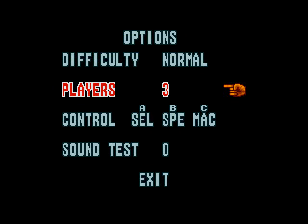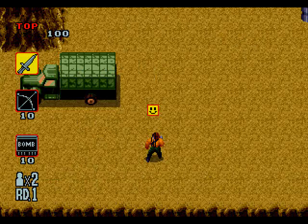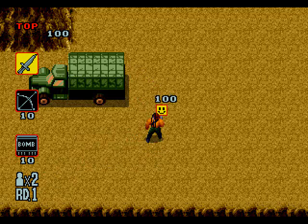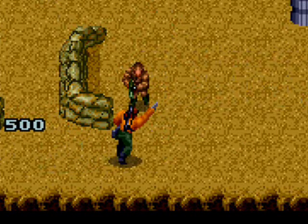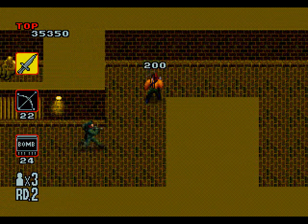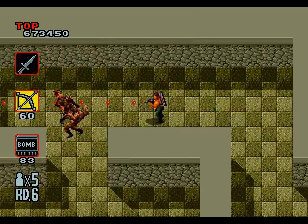Fortunately, you can select how many hits Rambo can take on the options screen. Also, he can collect certain icons to allow him to take more hits. You get these smiley faces by stabbing soldiers instead of shooting them. Plus, stabbing soldiers can give you extra bombs and arrows. The trade-off is the range — getting close makes it easier for the soldiers to harm you. But sometimes it helps to have ammo for your special weapons, so occasionally you will have to kill them with a knife. Typically, though, using the machine gun is safer and more effective.